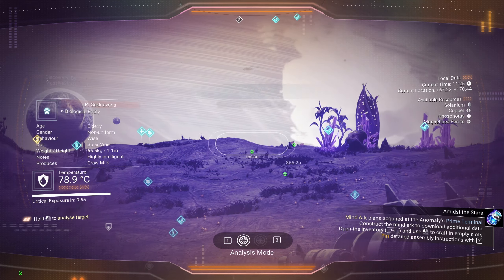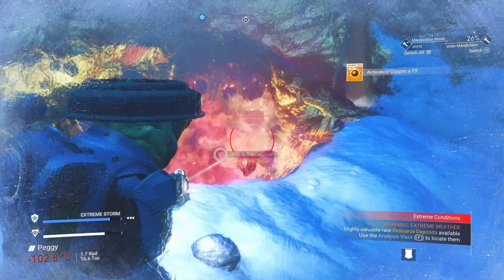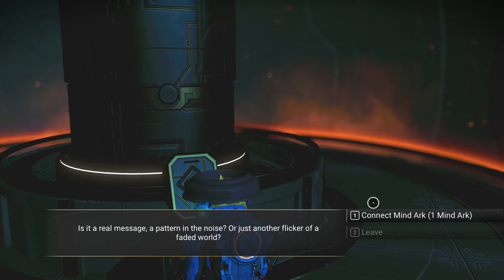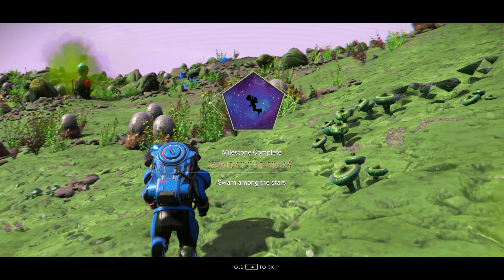Discovering 32 species will finish the Not Alone milestone. Mine 64 Activated Copper from any planet. Summon the Space Anomaly, visit its main terminal, craft and install the Mine Arc, then visit a portal it navigates to. This will complete the Amid the Stars milestone.